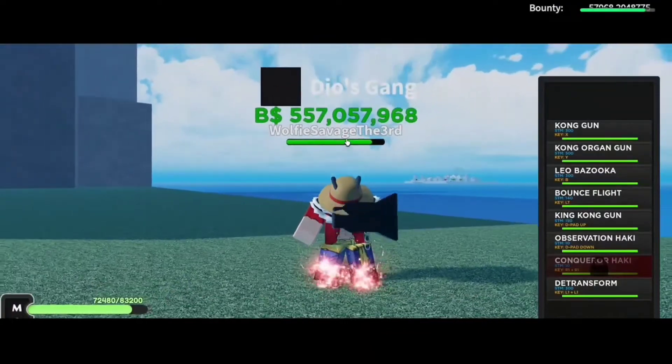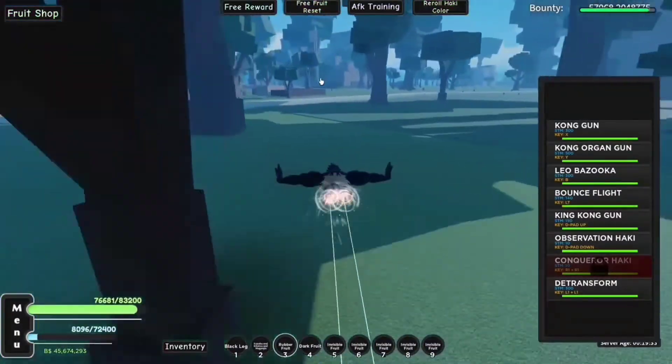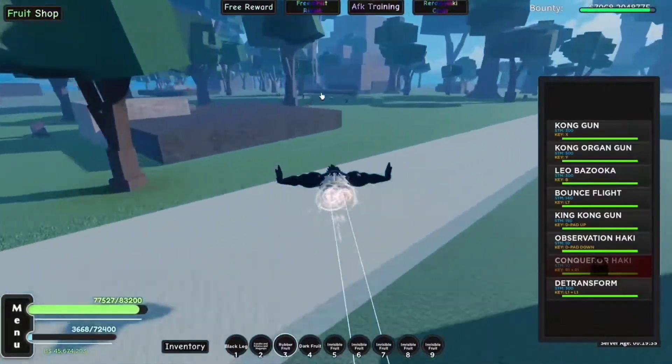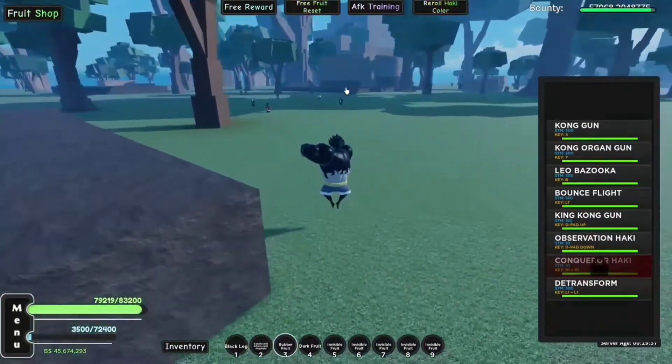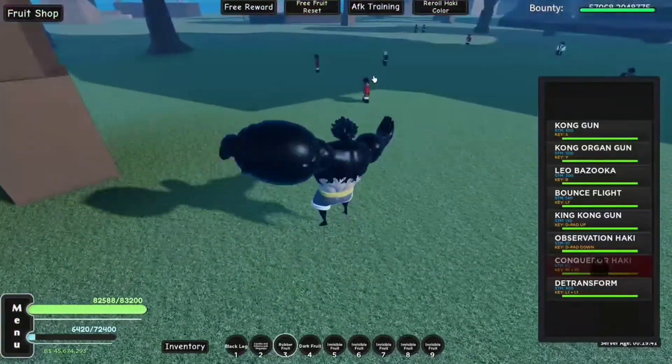Whenever you switch to a different thing - for example, if I switch to Black Leg or my sword or gun - it'll switch you out of Gear 4th mode, which can be a bit annoying whenever you're fighting, but it is what it is.